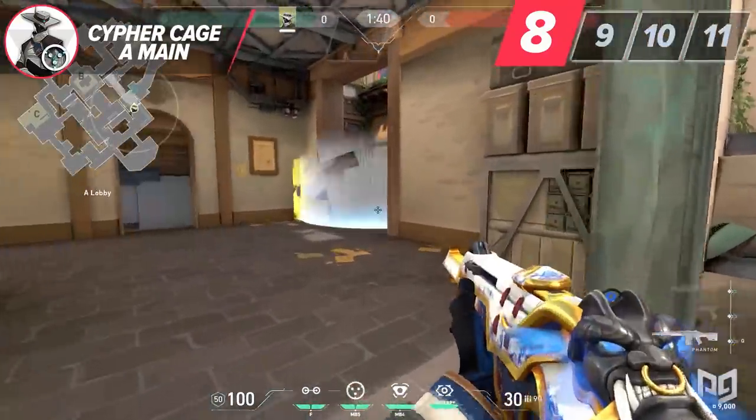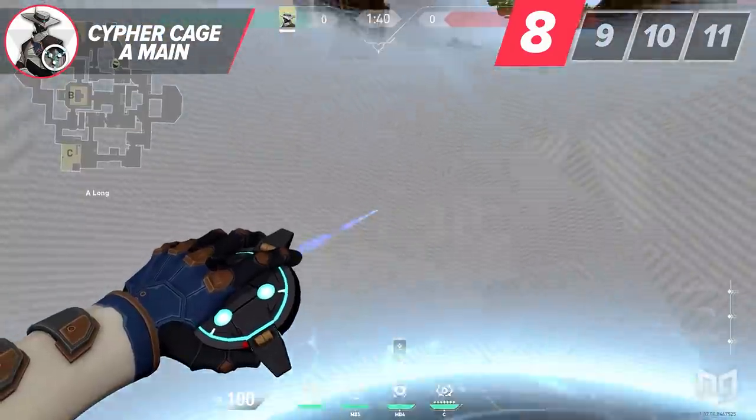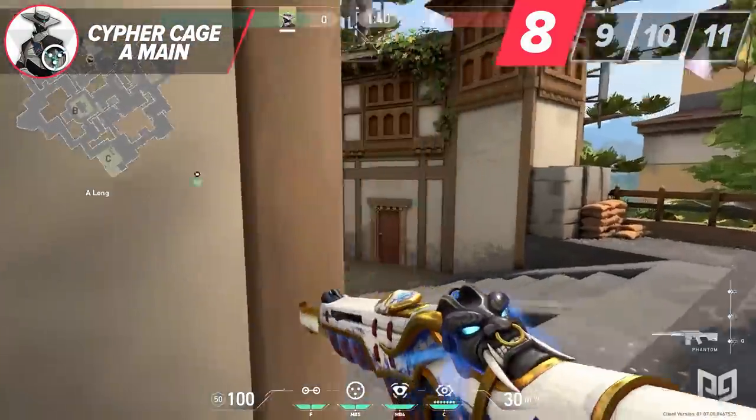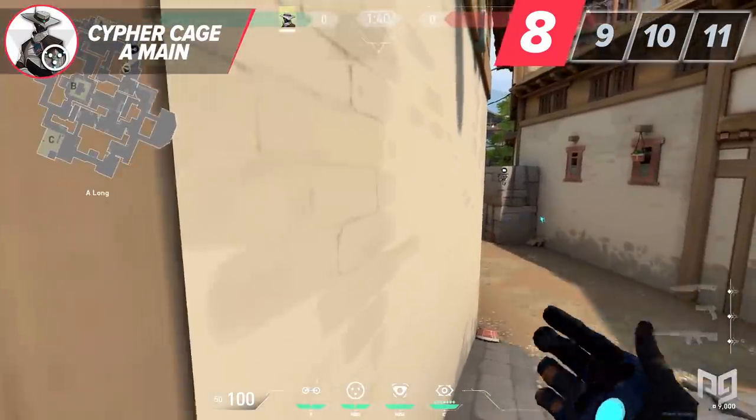Couple this cage with either a cam down A sewers or A long and you have created a ton of pressure on the enemy players near A site. Doing cages like this on every map is a telltale sign that the Cypher player is knowledgeable of their agent. Make sure you're doing the same.